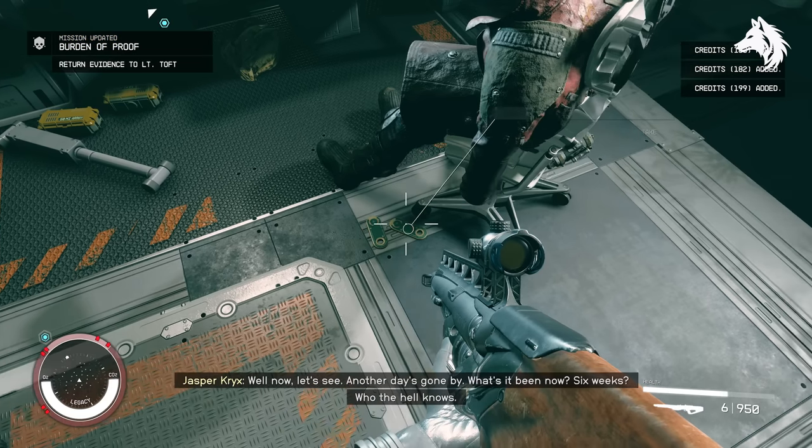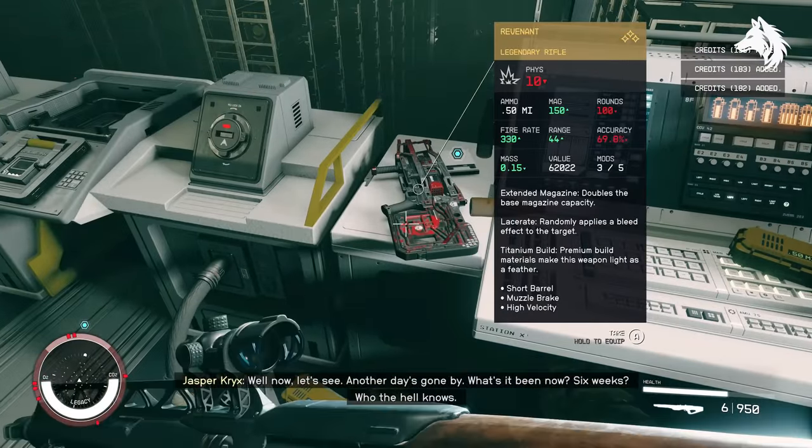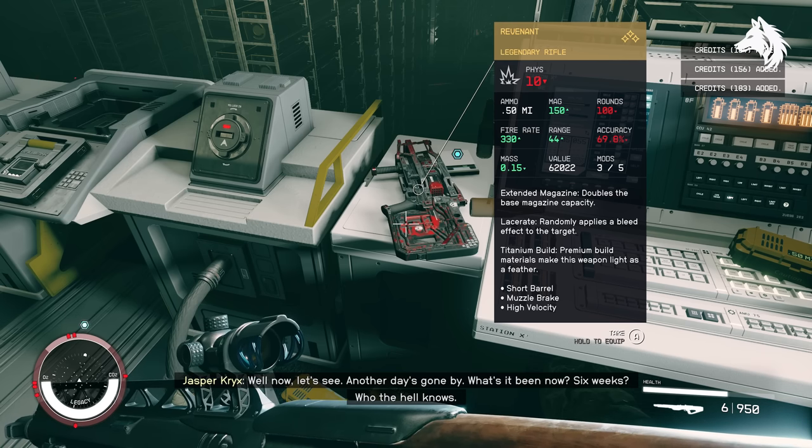At the very end of the second last quest, Eye of the Storm, in the vault room next to where you transfer the data, is the legendary Revenant weapon. Technically this one is missable if you don't pick it up there, but it is very easy to spot.